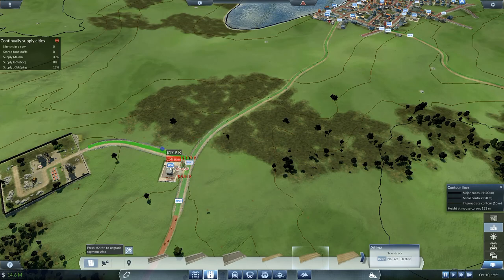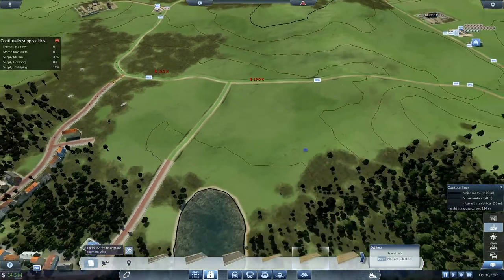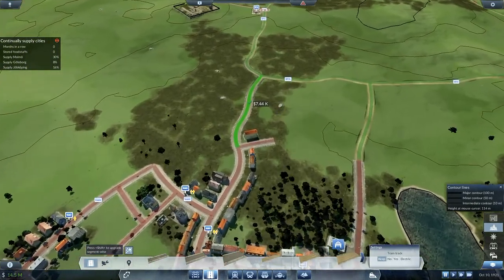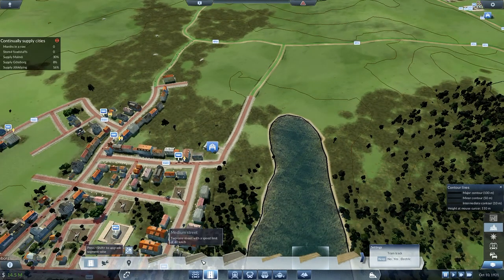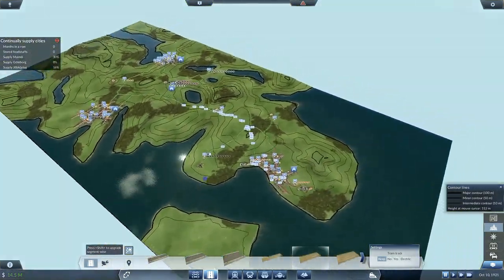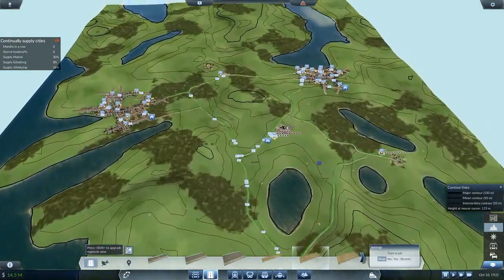It doesn't like me upgrading that bit, but we don't need to - it's never actually going to need that bit. So now if I upgrade that, is it going to upgrade itself later on, or do I just want to change it to medium street? Speed limit 60k, four lane street there. Those are already upgraded - these in the middle are not. Two buildings will be demolished if I do so - no, I don't want to be messing around with that. I just want to do the country roads on the edges - we don't want to be messing with anything else.